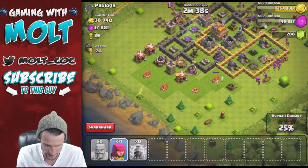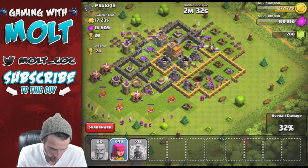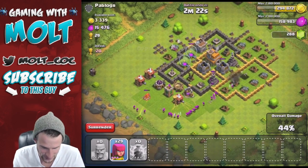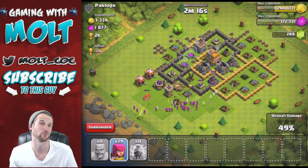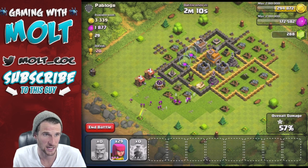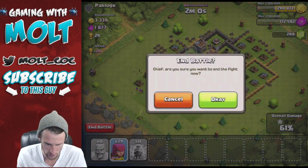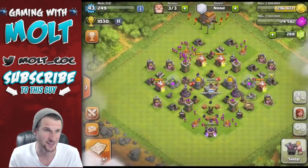We're going to drop off all of our archers around the outside like this — just doing some low level barch gameplay. We'll come over here, take out some of this so we can get in to that elixir. This gold right here is about to go down, and then this elixir pump right here. The rest of it is in the town hall and in those storages, but we're not going to deploy any more troops because only 1,800 elixir won't even pay for 29 archers. We'll just let them finish off and go ahead and end that battle.